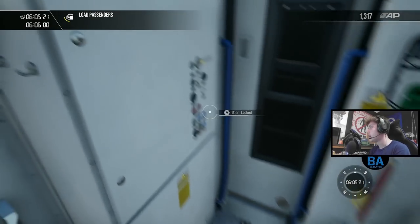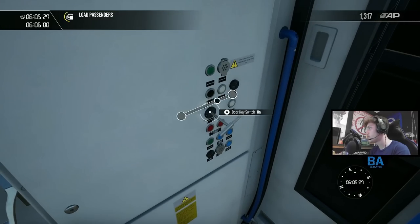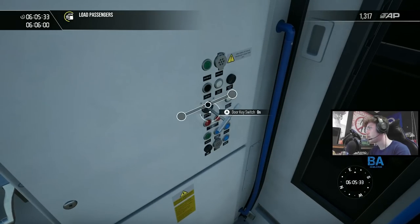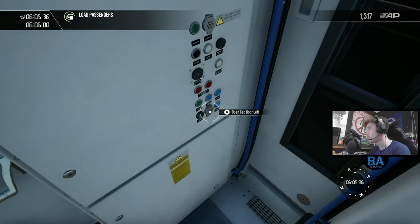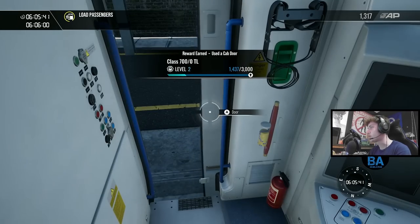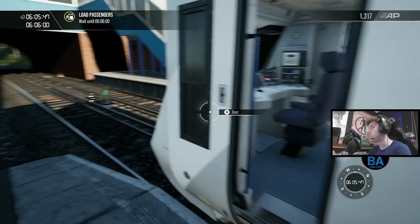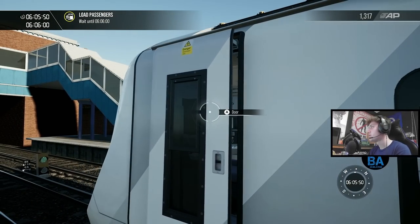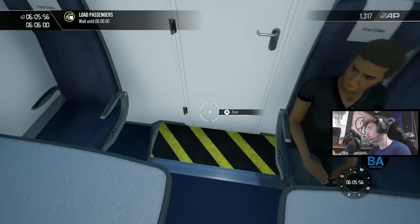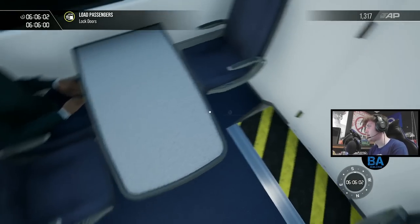There's a cab door button - it's a two-step animation: you click once to unlock it and then again to pull it across. Here's the interior. Unlike the Train Sim Classic version, you've got the ramp up to the cab - it's slightly higher up. And there's the amazing-looking PIS, which is a pretty good representation of the real PIS on the train.